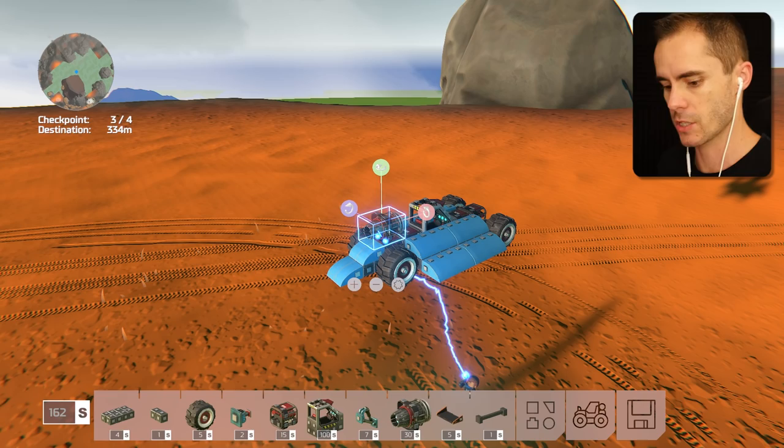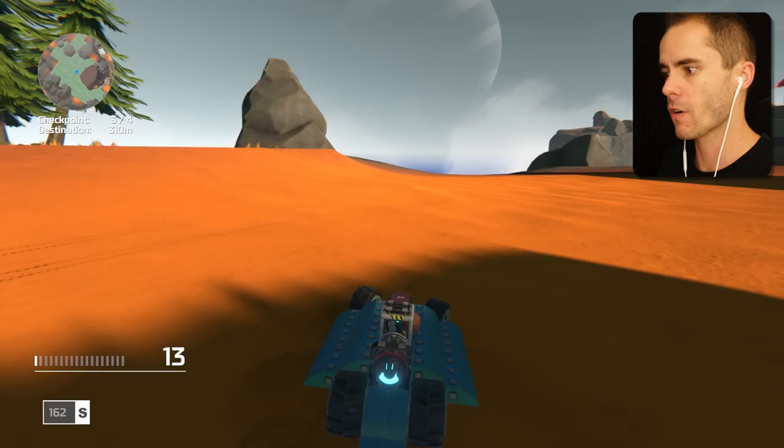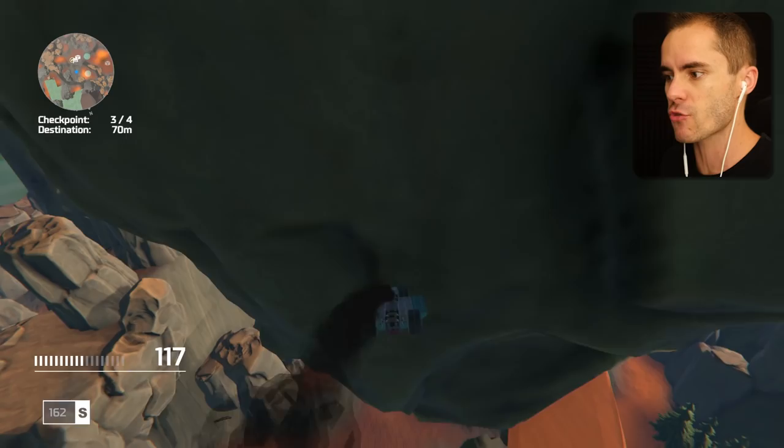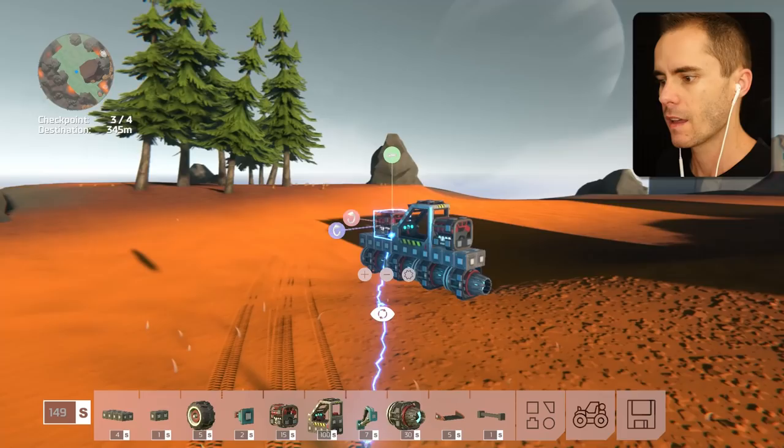Here we go. Stop drifting, stop it! Stop doing doughnuts! Here we go - we need to get up there. Rocket, rocket, can we make it? No - clad straight to the side of the cliff and we're dead. Clearly we're gonna be dead in a minute. Upside down. This vehicle just needs to make it over the other side, that's all it has to do. I'm pretty confident we can build something that can do that.